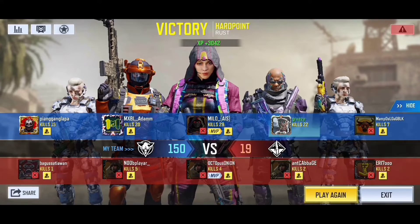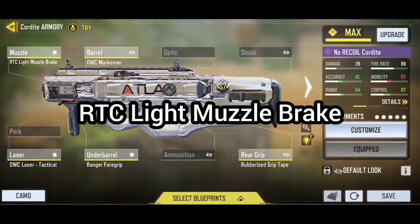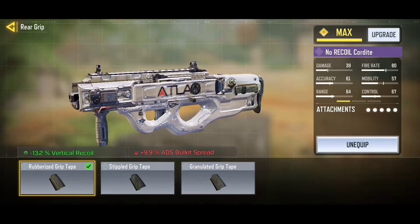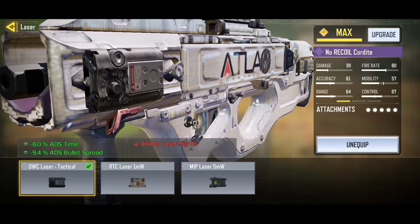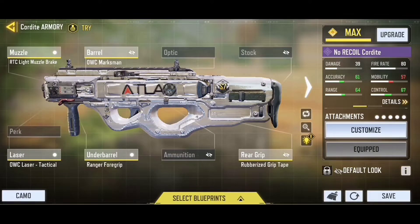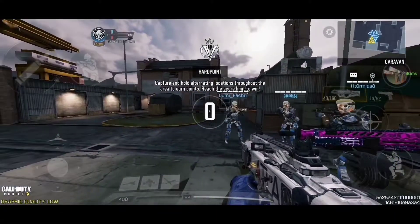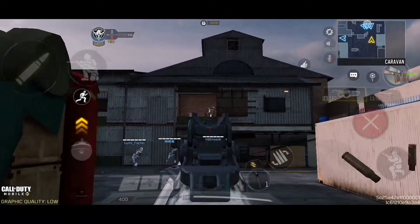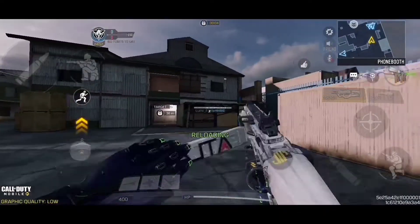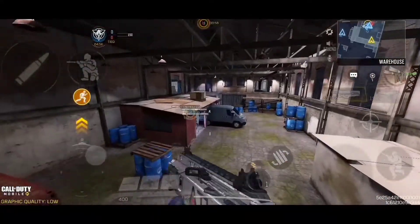The game just finished and we won, but I didn't get the nuke. Never mind. Now let's try out the no recoil class. This is the no recoil build which has the RTC Light Muzzle Brake, the OWC Marksman, the Rubber Ice Grip Tape, the Venture Fore Grip, and the OWC Tactical Laser. Now let's go into a game — this is the no recoil build, and let me show you: it has no recoil.